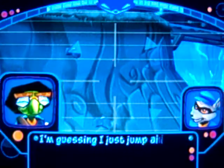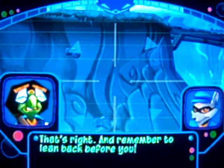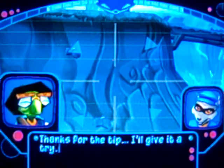I'm guessing I just jump and hit the circle button to latch on. That's right. And remember to lean back before you spring off the hook. You'll get more altitude. Thanks for the tip. I'll give it a try.